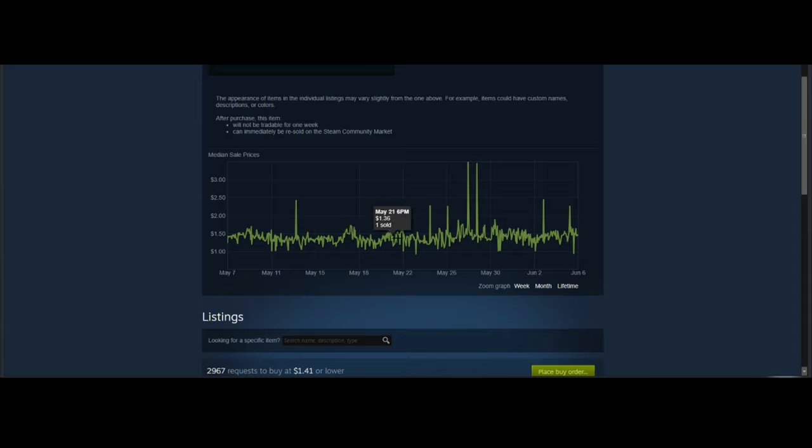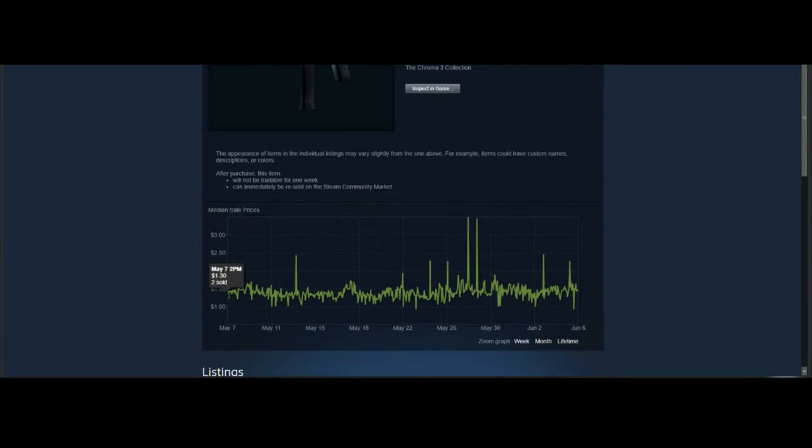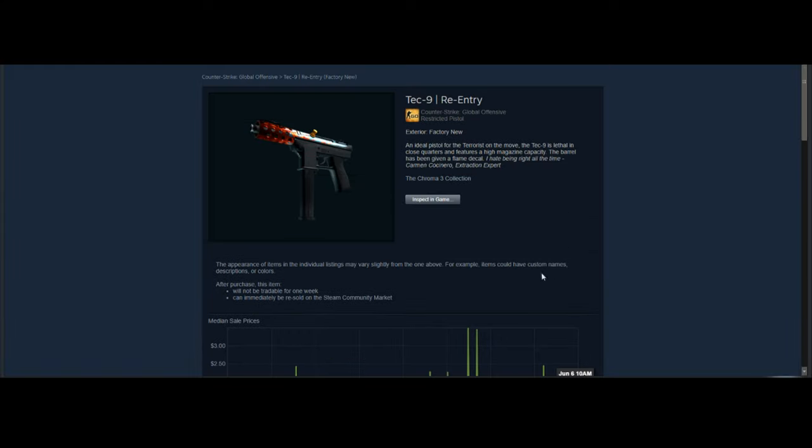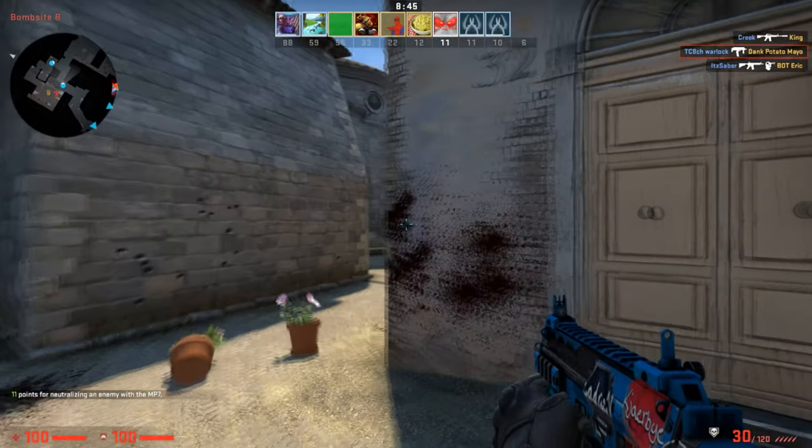Finally, for the bonus skin, we have the Tec-9 Re-Entry in factory new condition. This one is really good because it has nice trade-up profit margins — you can trade it up for a P250 Asiimov at a relatively low cost and double your money if you get lucky, which is a 33% chance. It kind of flies under the radar so it may not see much of a drop, but even if it doesn't, you can still trade it up for a nice P250 Asiimov profit.